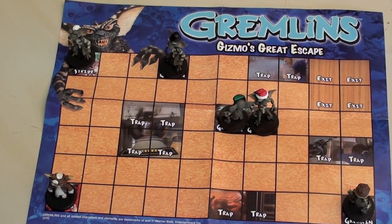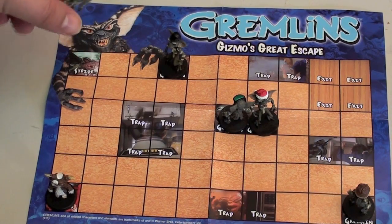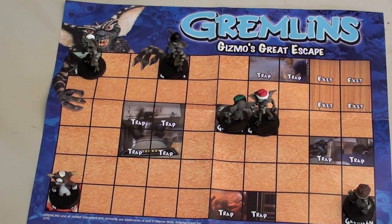The game is set around one of the scenes in the movie where Gizmo is basically getting past the Gremlins who are chasing him down. The board has different Gremlins on spaces, including Spike — the main big bad Gremlin — and Gizmo, the cute hero of the story.